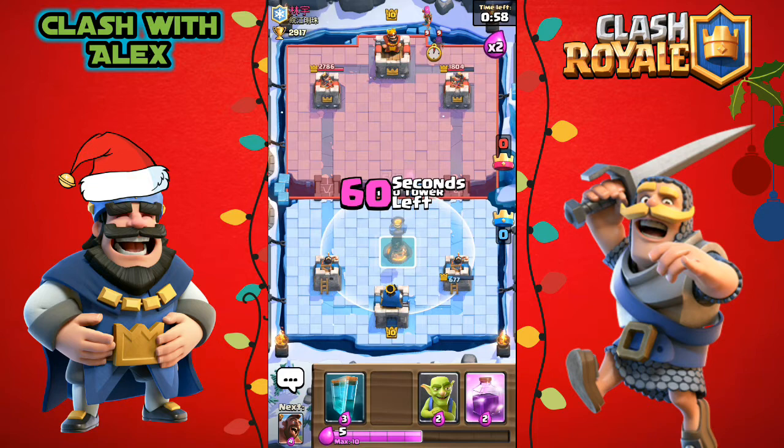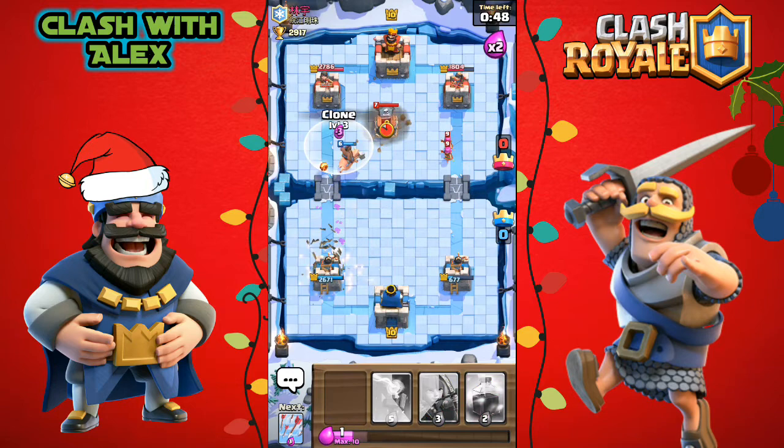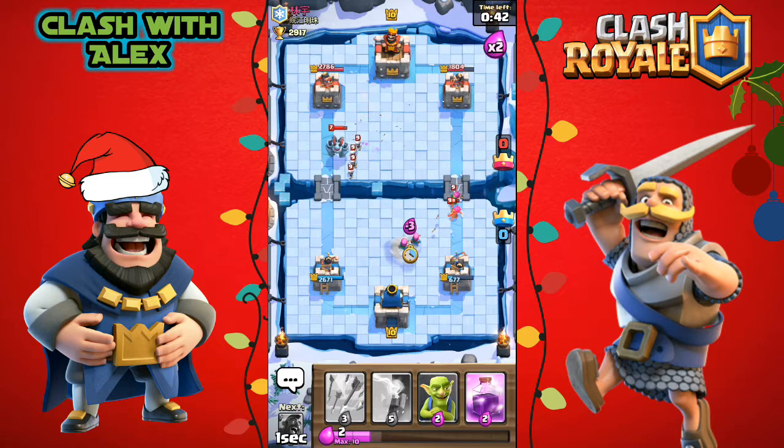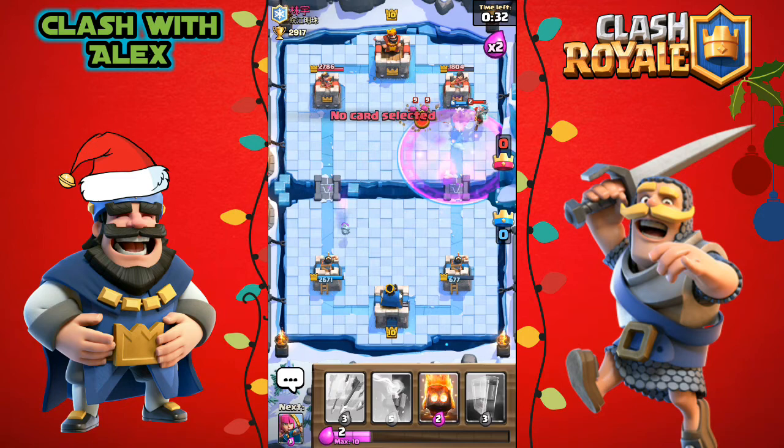We're heading into double elixir time and if we keep playing like this he's going to beat us, so let's do a lane switch with the hog rider and goblins. The log kills around two fire spirits which is a bit bad, and he does have a mega minion. Let's put down goblins and a hog rider with a rage spell, hopefully getting one shot in.